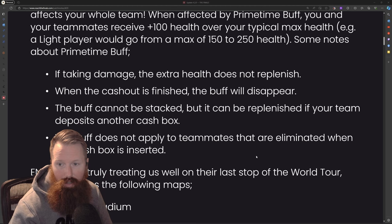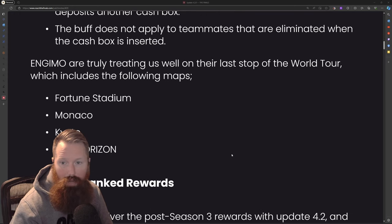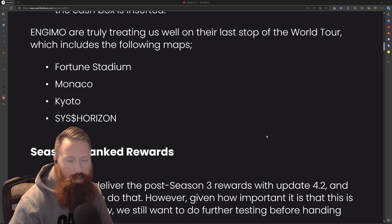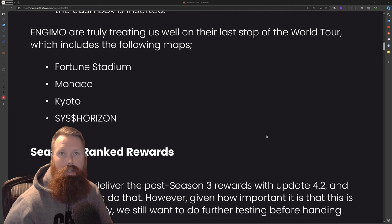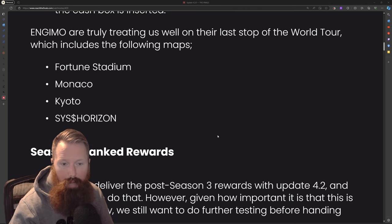If taking damage, extra health does not replenish. When the cash out is finished, the buff will disappear. The buff cannot be stacked, but it can be replenished if your team deposits another cash box. The buff does not apply to teammates that are eliminated when the cash box is inserted. On the world tour's last stop, they include the following maps. I'm assuming they're going to split the season into thirds, with each sponsor getting a third of the season with rewards and maybe some map changes.